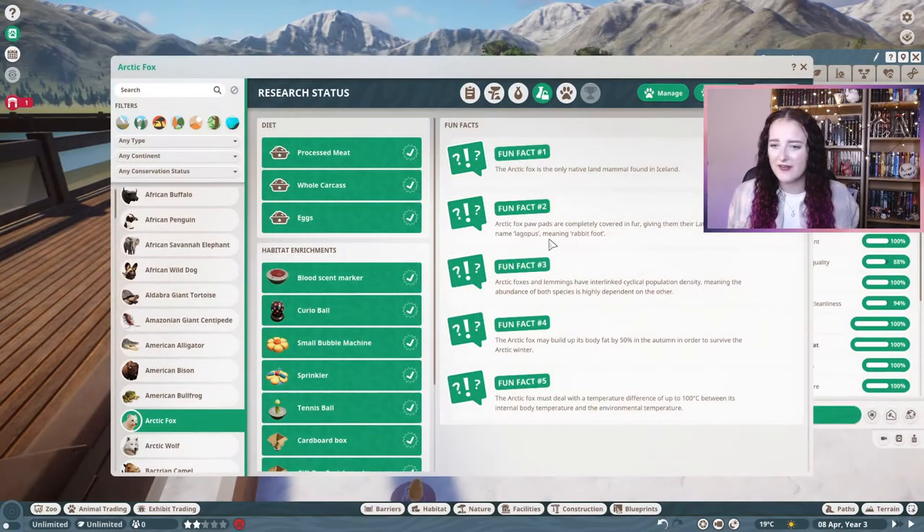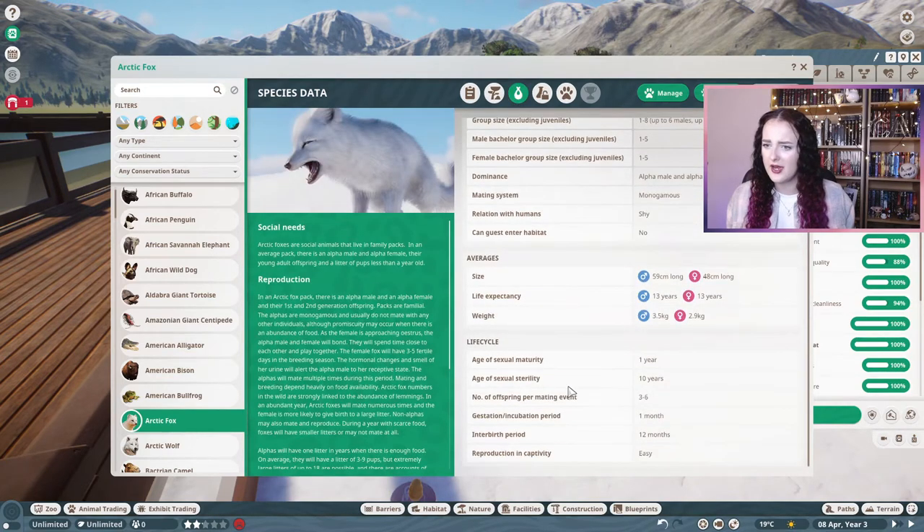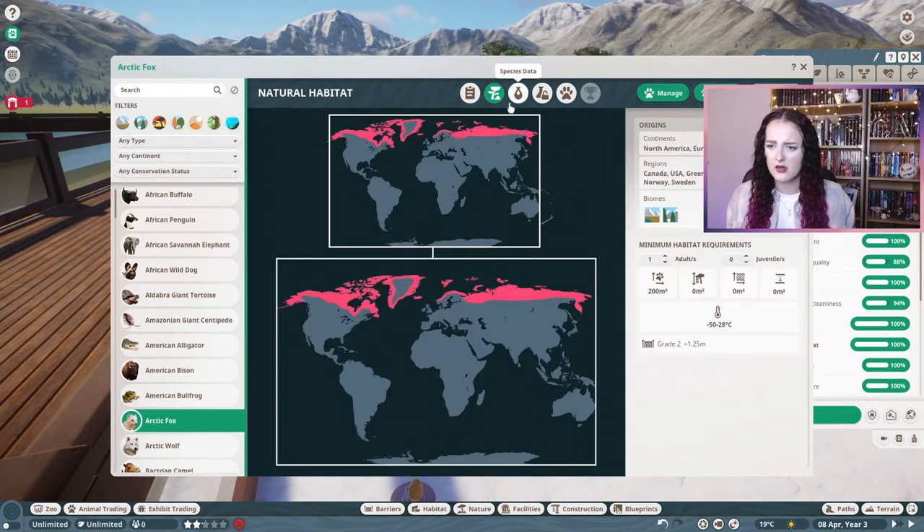The arctic fox paw pads are completely covered in fur, giving them their Latin species name Lagopus, meaning rabbit foot — aww, that's so cute. And lastly, the arctic fox must deal with a temperature difference of up to 100 degrees C between its internal body temperature and the environmental temperature. Their natural habitat range goes down to minus 50 degrees C and up to 28 degrees C.